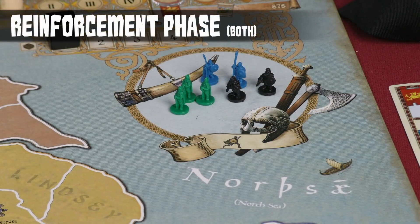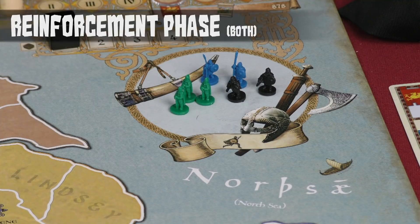Additionally, in the reinforcement phase, any troops that are in the fled portion of the board can be put back into play. For the English, they can be placed in any reinforcement city. For the Vikings, they can go to any Viking-controlled coastal shire or a leader card, whichever the player chooses.